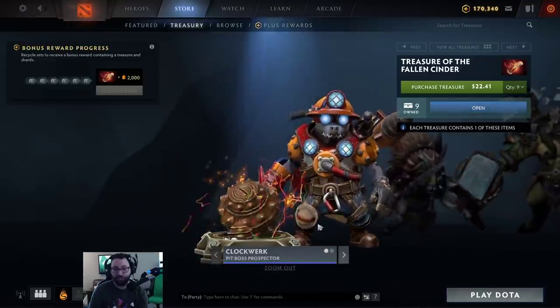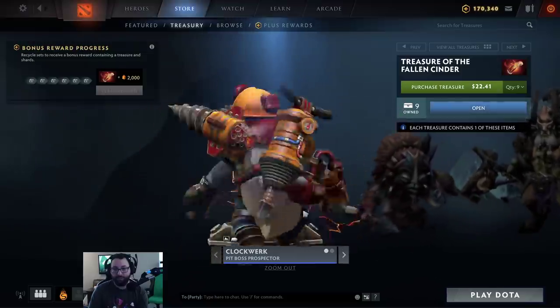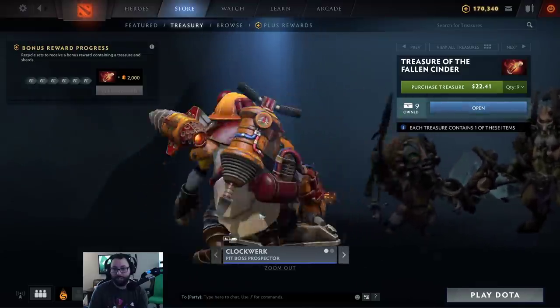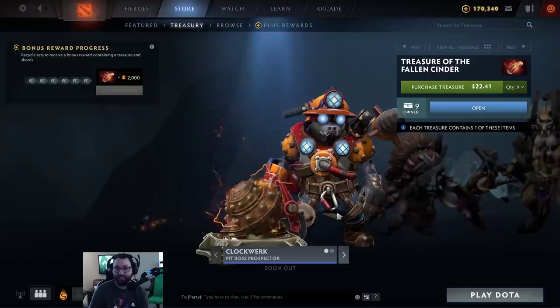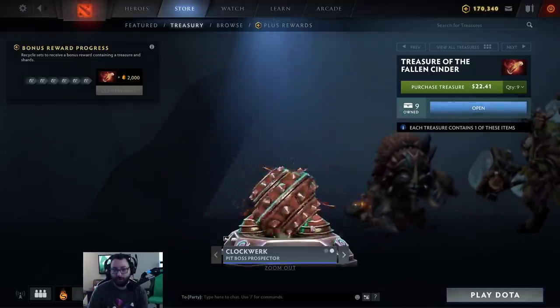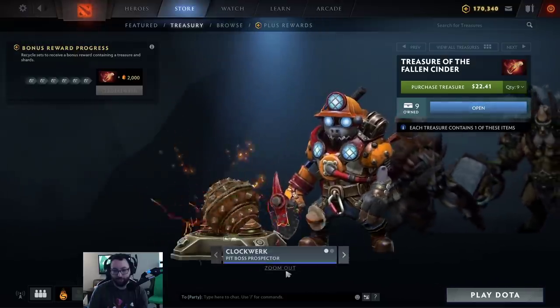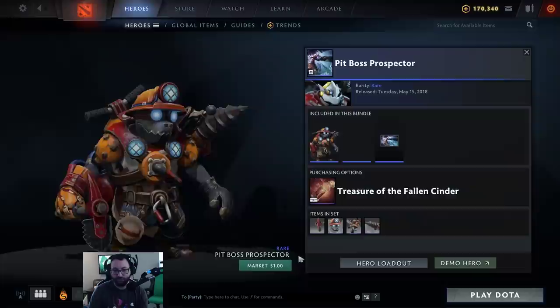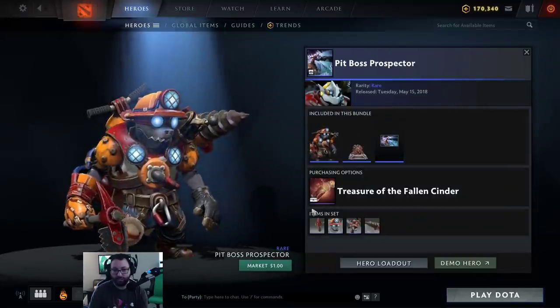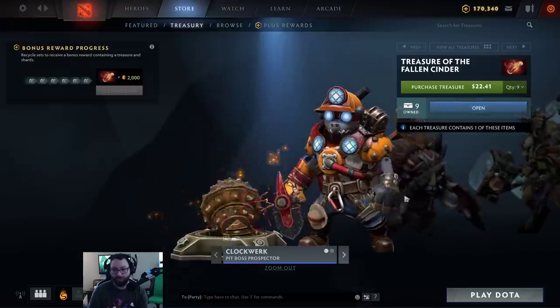First up is a Clockwork set, the Pit Boss Prospector. Looks like a miner — not the little kid kind, the actual miner. And Power Cogs are these bad boys. That's pretty cool, I like those. These are rares. This bad boy comes with a model loading screen.